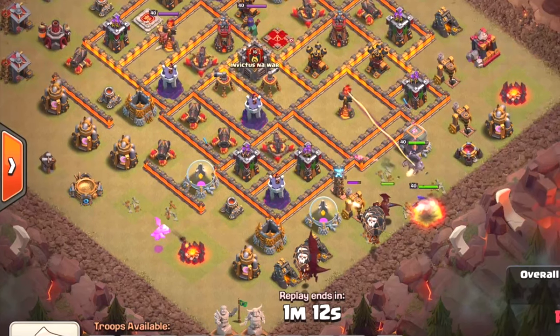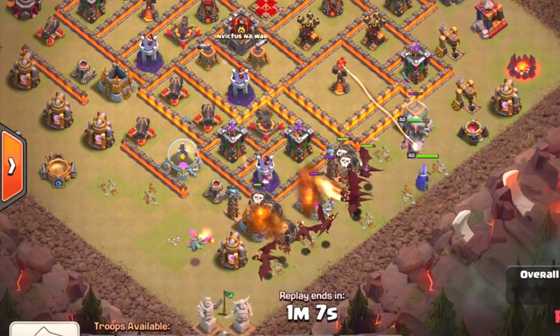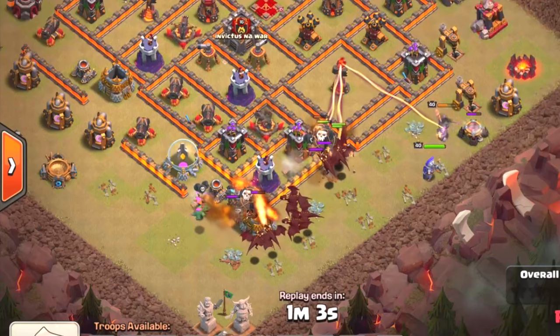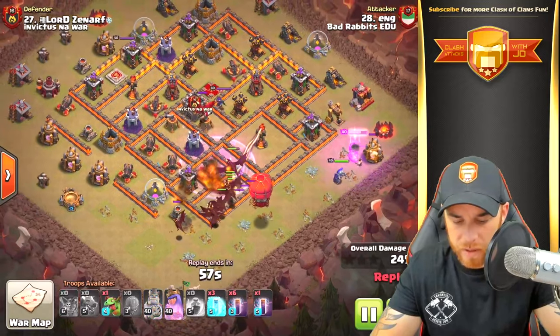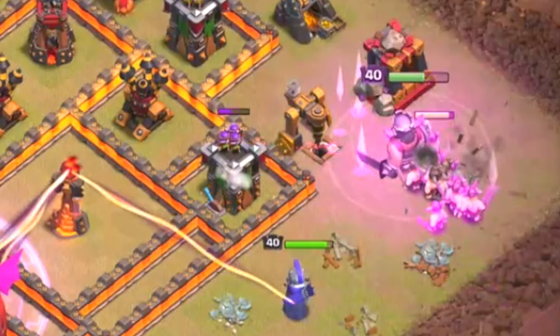You're going to see the balloons drop next, backed up by all of the dragons, moving into the defenses. There's a lot of defensive power here so the balloons drop very quickly. Then the stone slammer is dropped, backing those dragons up and moving into the base, along with a rage spell for the dragons. The king's ability is used and the queen takes out an archer tower, working her way around the eastern side.